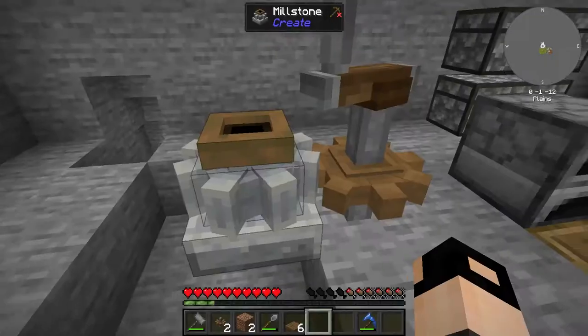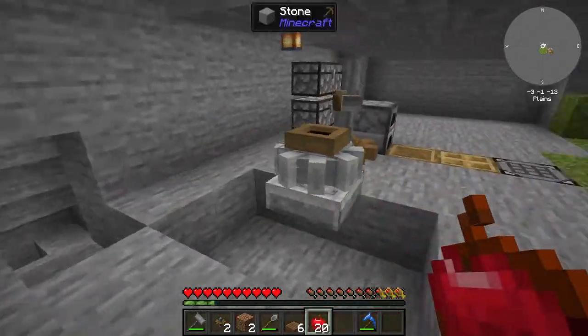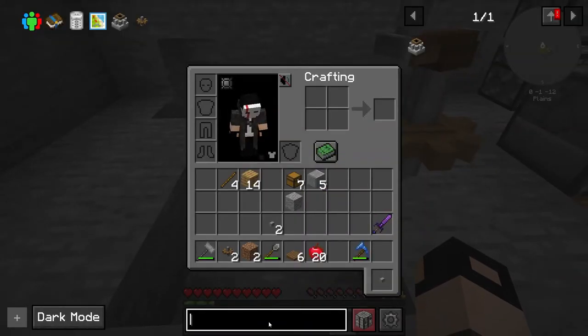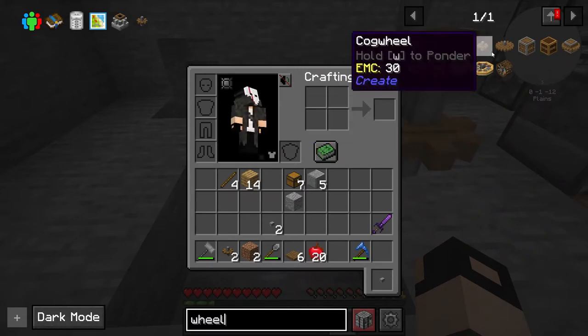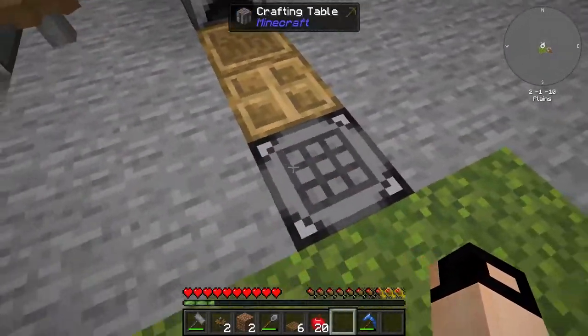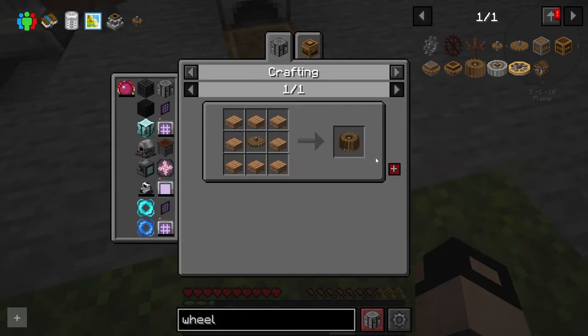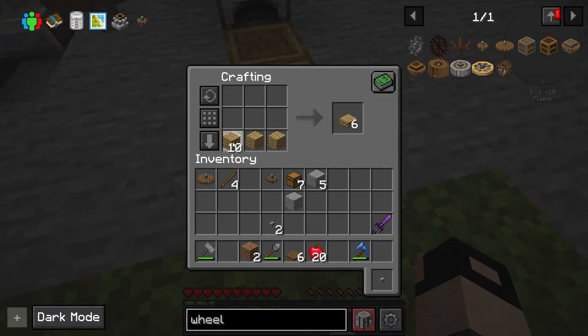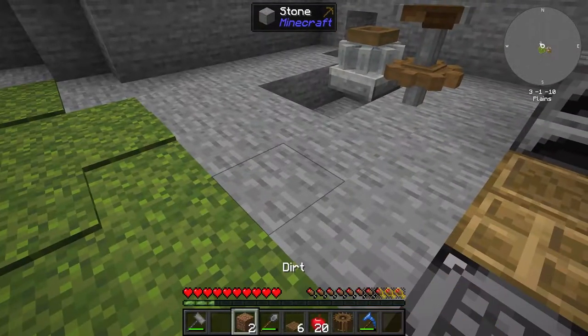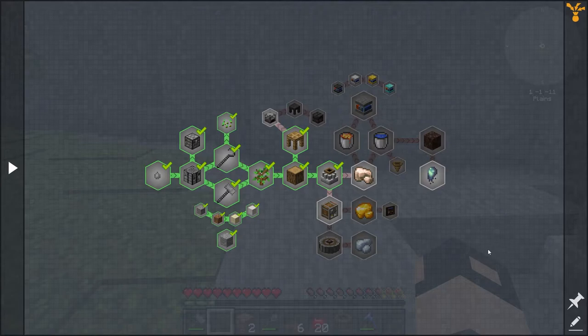To automate the process, you will need the water wheel, which is done with a large cogwheel and some slabs. You'll need eight flaps. Alright, I'll be back.